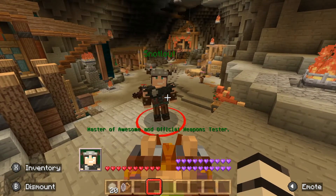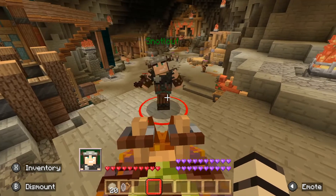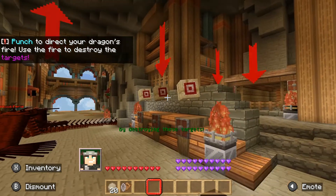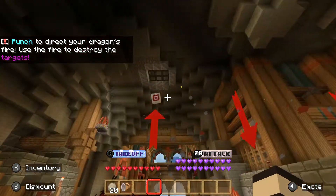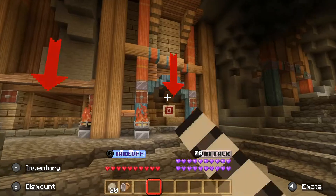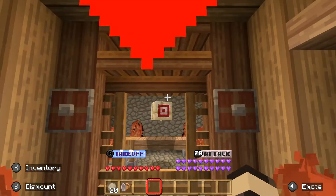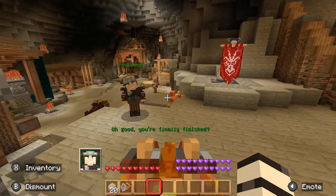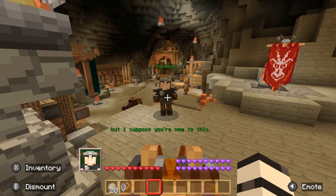Name: Snotlout — master of awesome and official weapons tester. Prove to me your Viking-ness by destroying these targets. So that's how you shoot fireballs. One in there, one in there, last one. You're finally finished. It didn't take that long. That's not how I would have done it, but I suppose you're new to this.